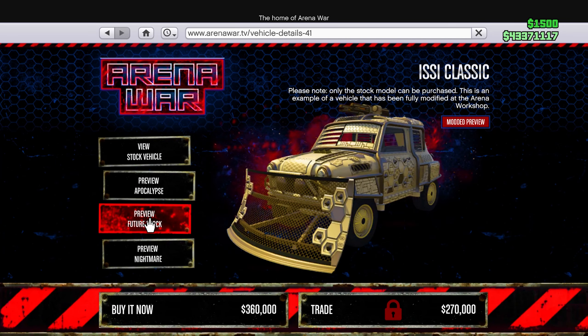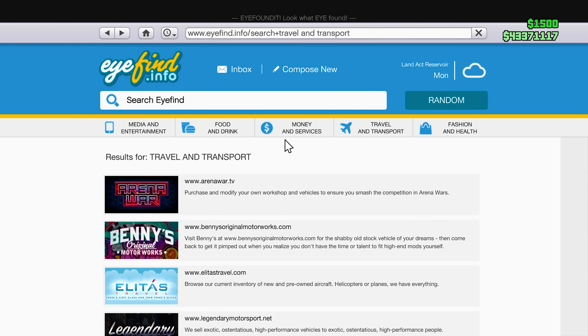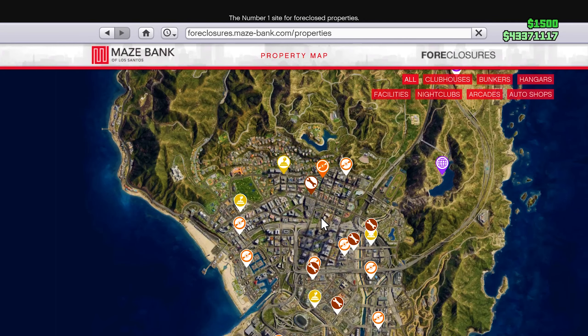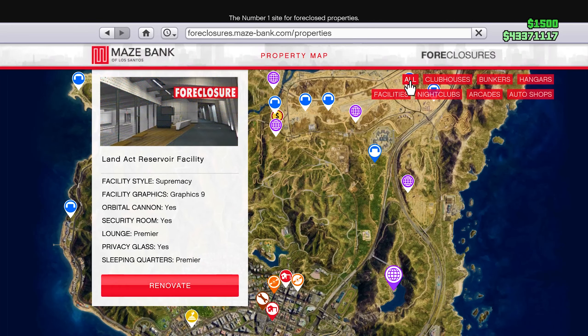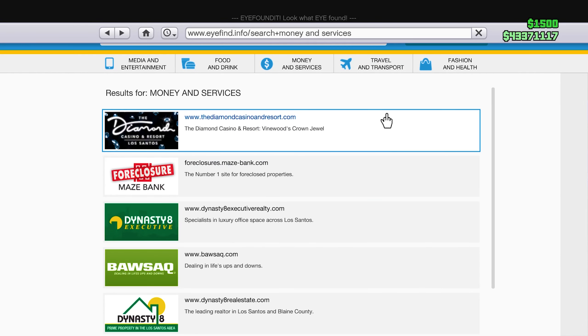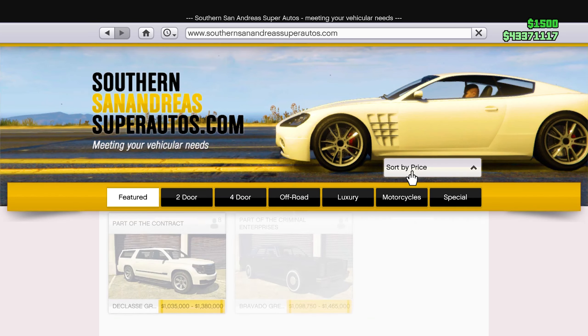On the Arena War website, get yourself the Issy Future Shock, upgraded to the maximum. After that, go to the Money and Services section, head to the Maze Bank Foreclosures, and buy yourself a facility. Once you have your facility, you'll also need an Avenger — go to the Warstock Cache and Carry site, it should be at the top.